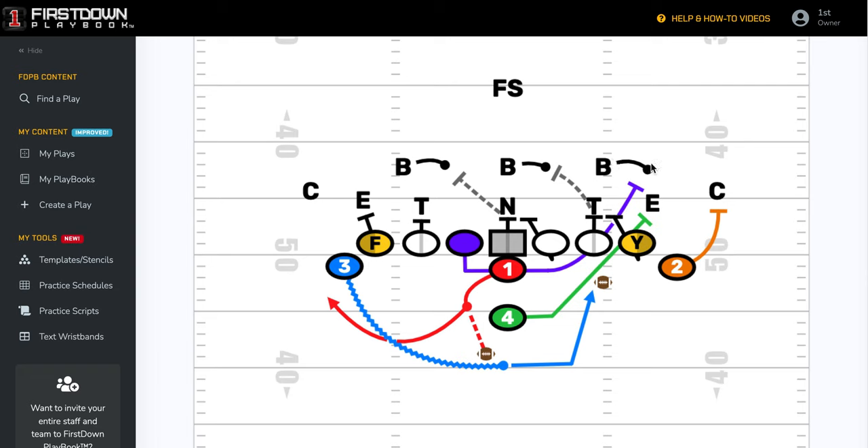Backside guard pulling down — that type of thing. You have a two tight end system with the F on the back side and you've got two wings. You could run this play either way.